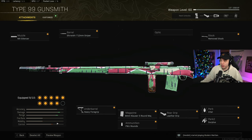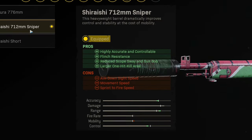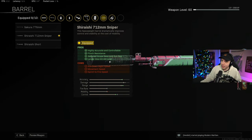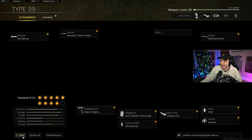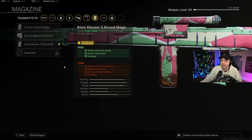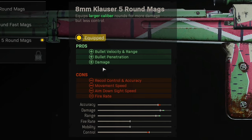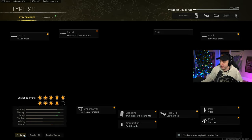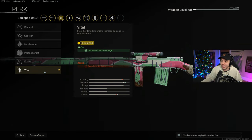These are the attachments you need in order to make this work. The first one being the barrel — we have the Shirarashi 712 Sniper Barrel. As you can see here, we do get the larger one-hit kill area with this, but that alone is not enough to make this thing one-shot to the chest, so we're gonna have to combine that with the magazine — the 8mm Claws 5-round mags, which gives us even more damage, bullet penetration, bullet velocity, and range. The third thing we need is the Vital Perk, which will increase the torso damage, which obviously helps since we're trying to one-shot people to the chest.